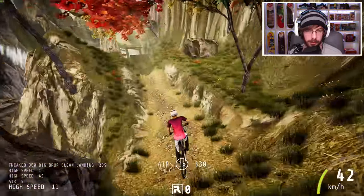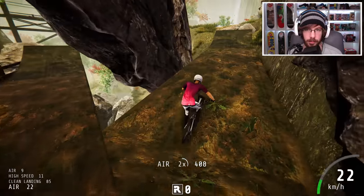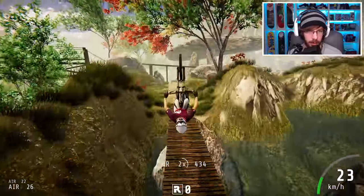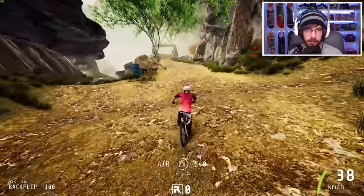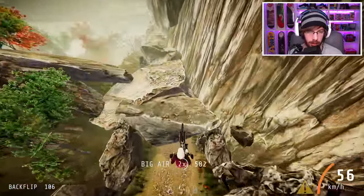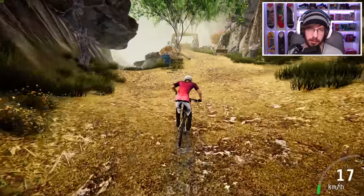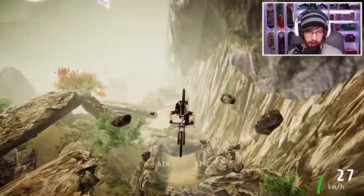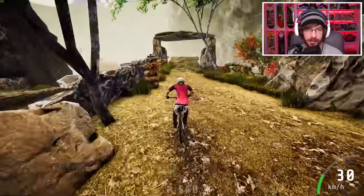There we go, that's very nice! More paths, but I have no speed to get anywhere. Just a regular backflip, nothing too special. Where are we headed now? Oh yes — land it straight into a rock. I meant to go straight into that. There's a checkpoint here, nice. I want to go back and try something different on this section.